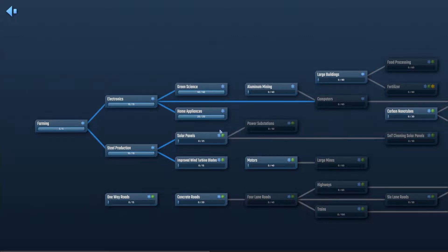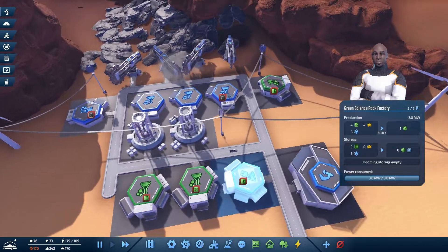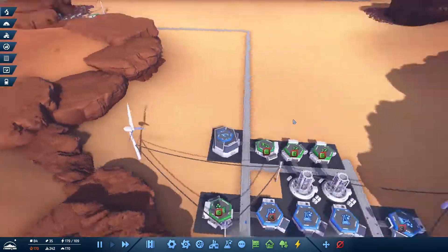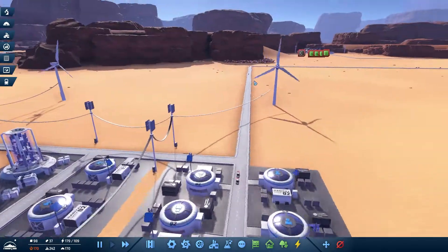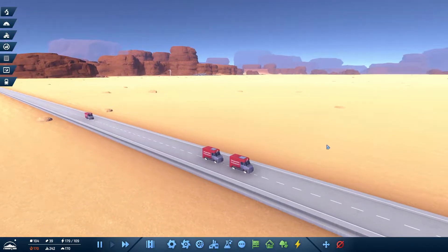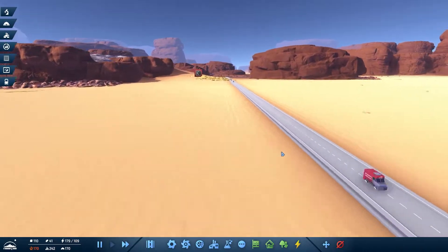Talking about unlocking — do we want the improved wind turbines or do we want solar panels? Definitely solar panels. That's going to take a little bit more time because we need to get the chip factories up and going. We need more carbon all around. How are we looking? You guys want home appliances — have any been delivered yet? Some of you got some. Slowly home appliances start making their way — the red trucks are the ones with home appliances, but they have a long drive to go.